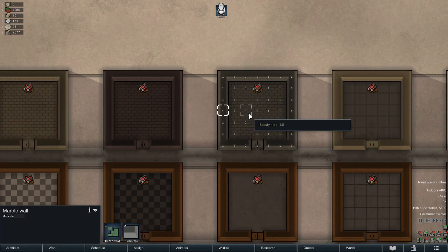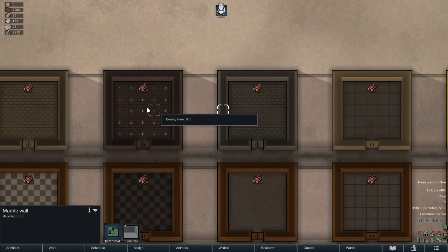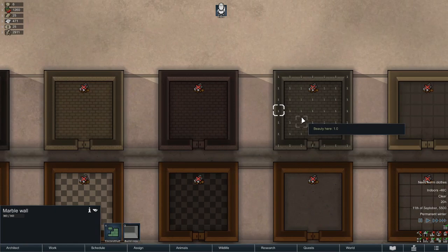One other thing to note: marble walls have a beauty bonus of plus one, compared to zero beauty for all other stones. This makes marble a good choice for building interior rooms, especially in the early game.